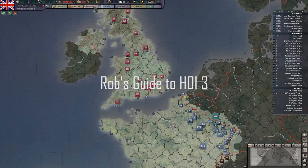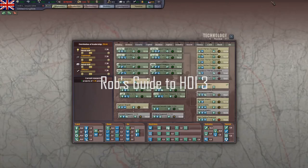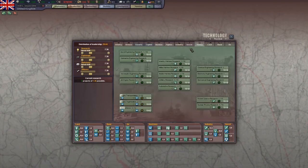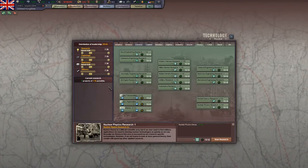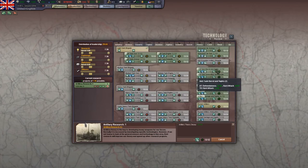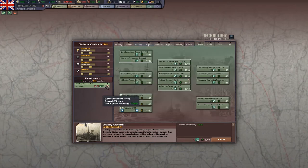Welcome back to Rob's Guide to Hearts of Iron 3, Their Finest Hour. This is a continuation of my technology video. I'm mostly going to talk about doctrines, because I covered all the other types of technologies. I do want to return to the theory tab briefly. I talked about a few instances of where I think it's useful to use these, such as nuclear physics research or artillery research, if you're going to try and get anti-tank guns ahead of time to avoid having to build a large armored force, as well as things like rocket science and jet engine research, which are just kind of difficult techs to research, and techs where there's not a lot of different ways to gain theory in them.